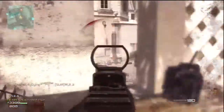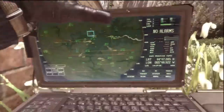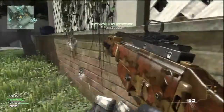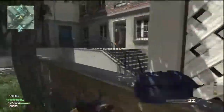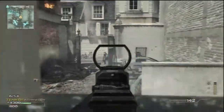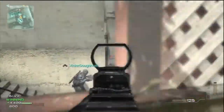Anyway, what all of us as rushers need to learn about campers is that they are taking advantage of the fact that we're just throwing our bodies in front of them. As you can see in this video, I don't even have to go anywhere — I don't have to move to get these kills. They're coming to me and making it easy. Why would I leave the spot if they keep coming there?